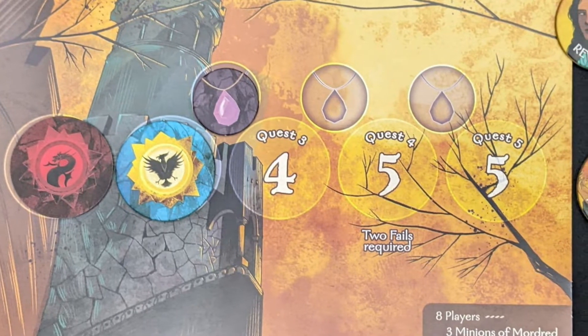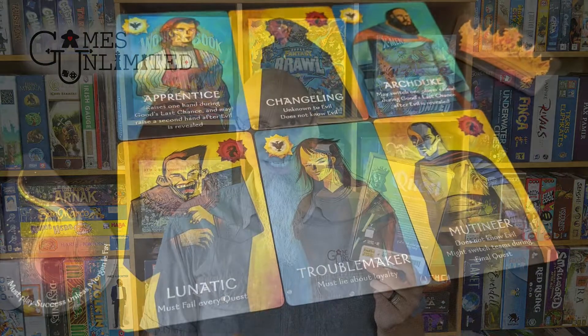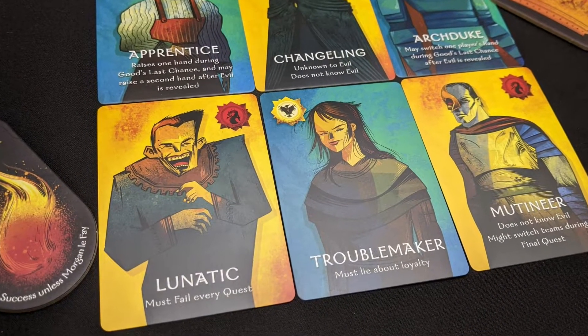So that's the basics of it. Of course, this is a social deduction game, so there's lots of other roles. The leader gets to give someone this magic stone. That magic stone means if they're a bad guy, they still have to put a success in. So if I'm the leader and I'm good and I suspect one of those people is bad, I'll give them the stone so that they have to put a succeed in. But if they're Morgan Le Fay — the main bad person — they don't have to follow that rule.